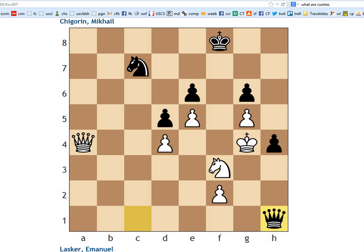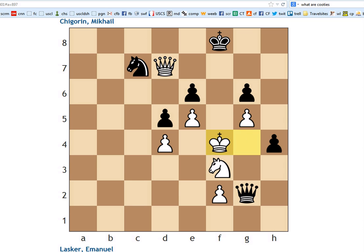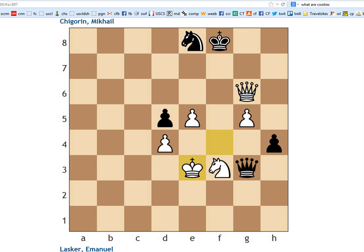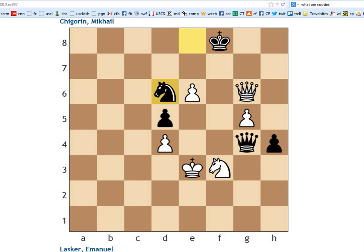King g4. So queen h1 was played with the idea of maybe queen g2, but it actually doesn't do anything. Black has no real clear threat here. And after queen to d7, queen check, king f4, knight to e8 - white just took this, and all of a sudden black's position is falling apart. Queen takes f2, queen takes g6, check, king e3, queen to g4, e6, knight to d6.